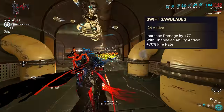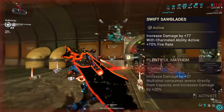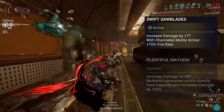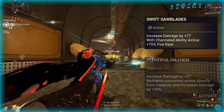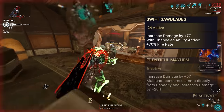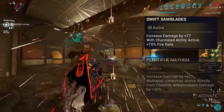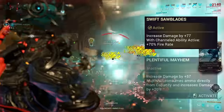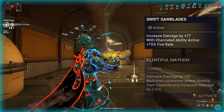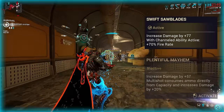Evolution 2 gives the options of Swift Sawblades or Plentiful Mayhem. Swift Sawblades grants plus 77 damage to all attacks — affecting the Normal Shot, Charge Shot, Incarnon Direct Hit, and Incarnon Explosions. The damage bonus is base damage, meaning it's affected by mods just like the weapon's own damage. If you have a channeled ability, this evolution also grants plus 70% fire rate. The channeled ability only counts if it is actively draining energy, so abilities with a constant drain like Maim will always count, whereas abilities like Immolation will only apply the fire rate buff when the heat bar is full and energy is draining. In essence, if you'd be prevented from gaining energy over time from features like Xenerik's Wellspring, that is when the fire rate buff is active.